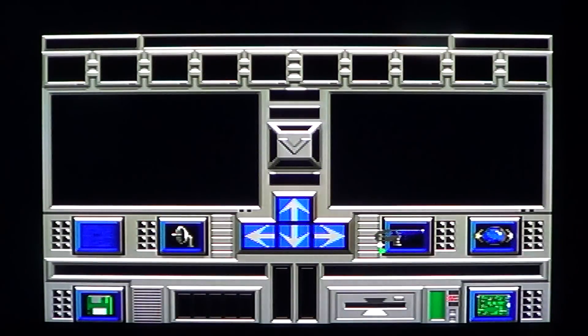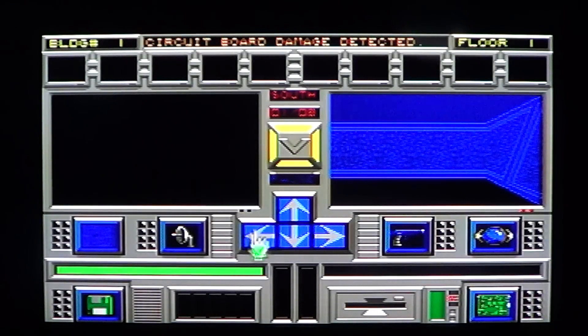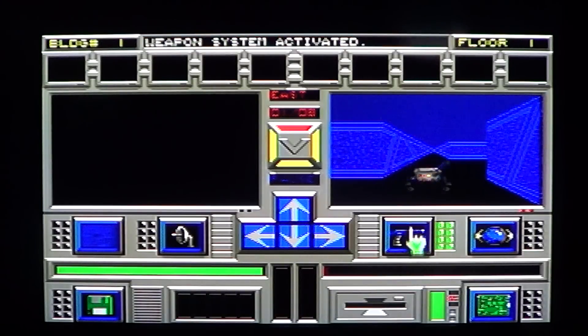Starting the game again to give an idea of how it looks and how it works — it's not too complicated to play. The controls are pretty easy to understand. This is your main control screen on the right side. You use the mouse to go through the areas, and pressing the forward button moves you ahead. Here's one of the robots — I'll arm up and start shooting.